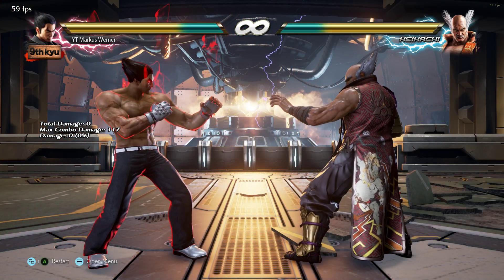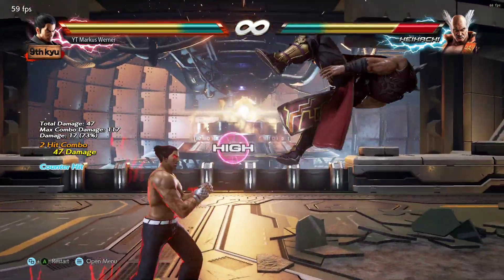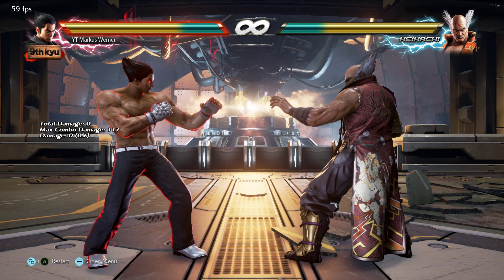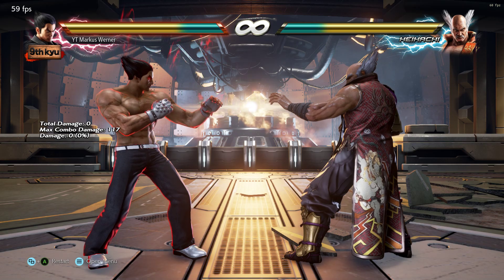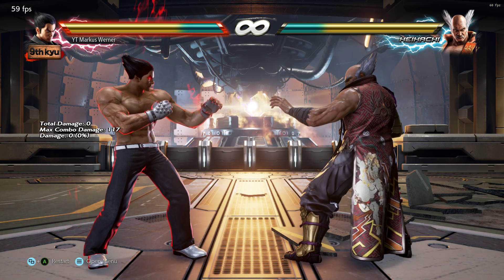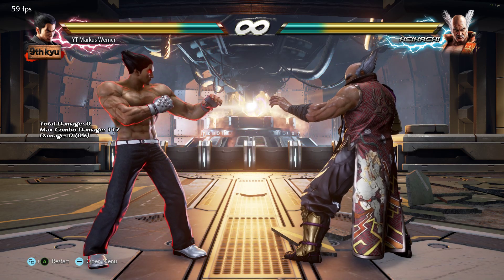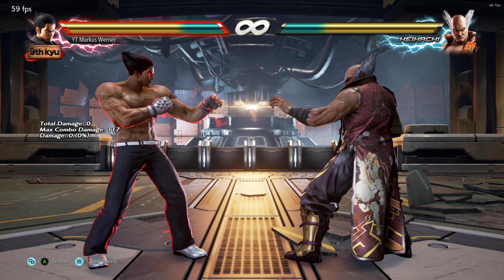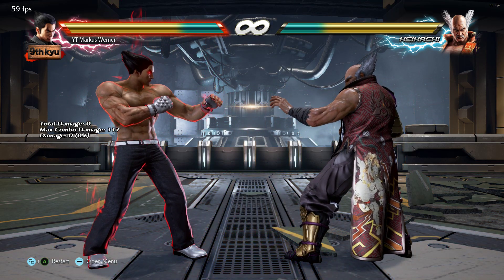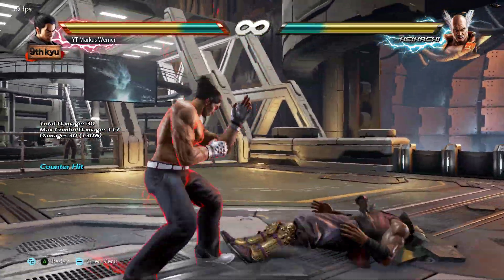Dash as deep as you can and then at the last second, as the enemy's body drops to the ground, input the 3rd electric. This will help you keep close the distance to your opponent and also refloat them longer due to the delayed electric. This will help you land the 4th electric and also land the back 2-1 afterwards. The 4th electric is a very specific one — not too long and not too short. Basically like a nice little bat.